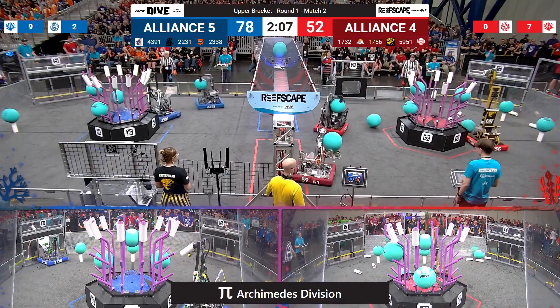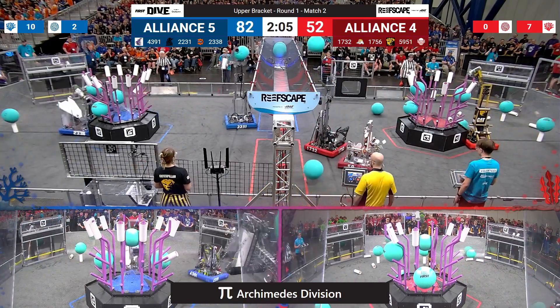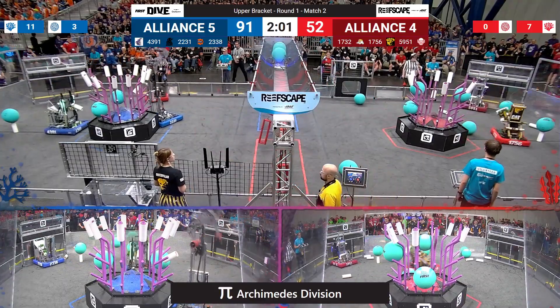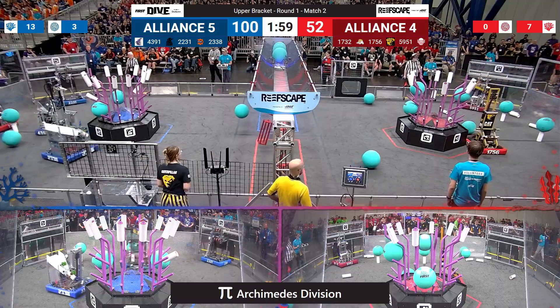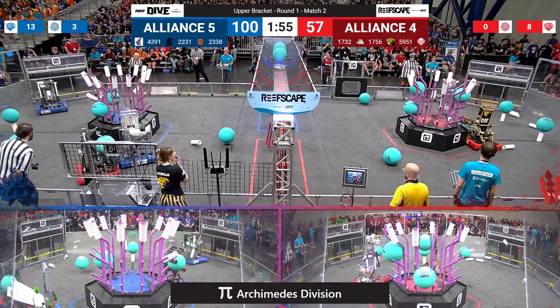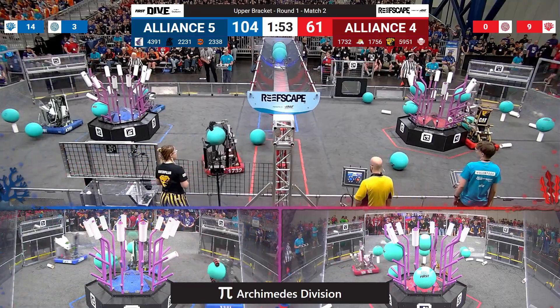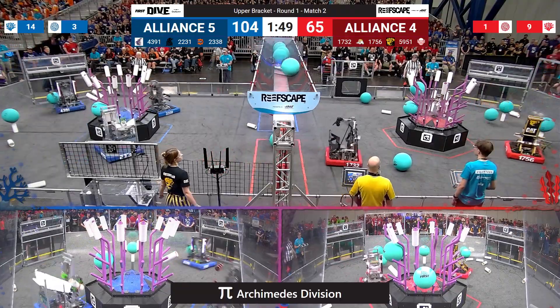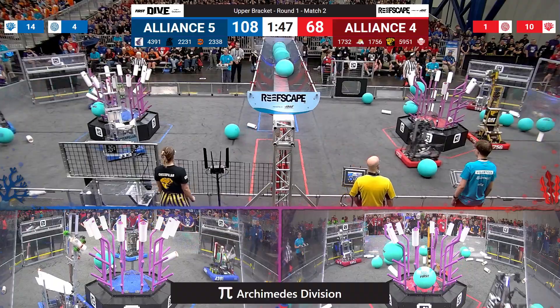Student drivers take control of the robots. Both alliances working on algae. Red alliance — they have two algae bouncing off the bar and back onto the field. 17-56 is trying to grab an algae. Unfortunately, they temporarily knock themselves into the red alliance reef, but they do get that algae out.